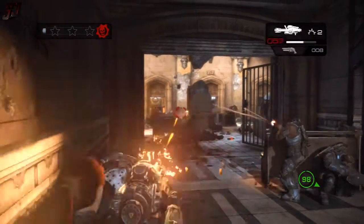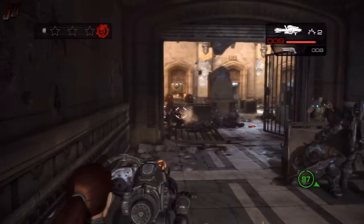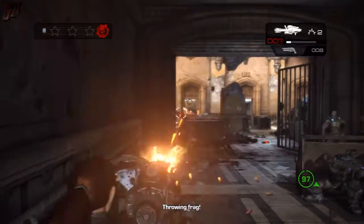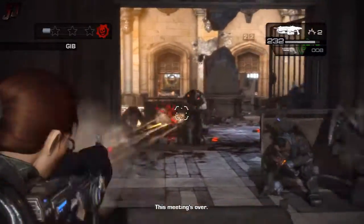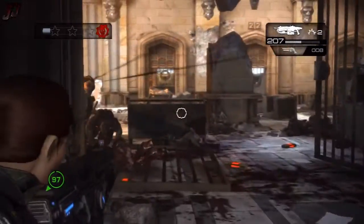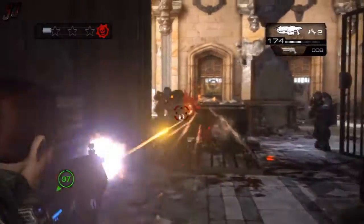The drones and the Locust are mostly going to be focusing on the bot, so you'll be a little safer than you normally would be in this mission — unless you get close to them, at which point they will start directing their fire in your direction. You should be able to get through this first wave relatively comfortably.